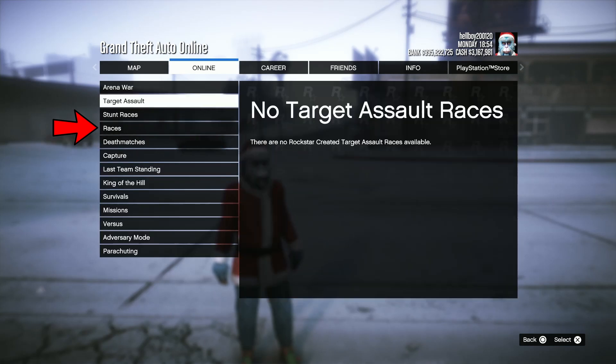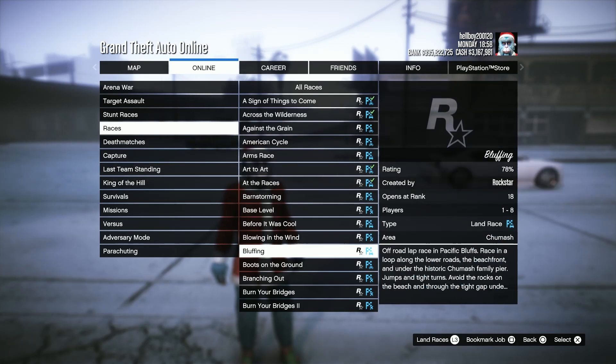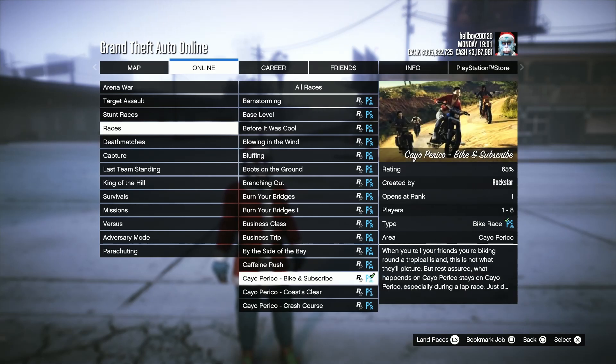Then scroll down to Races, click on that, and then scroll down until you see a race title starting with Cape Rico. Click on the Bike and Subscribe one — the other ones could work but the guaranteed one here is Bike and Subscribe.